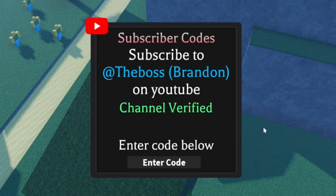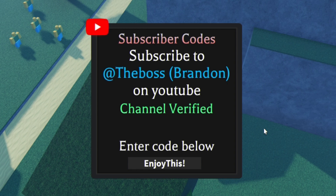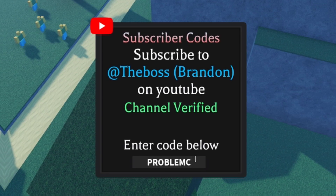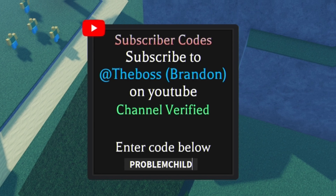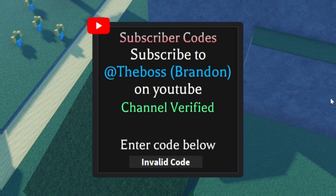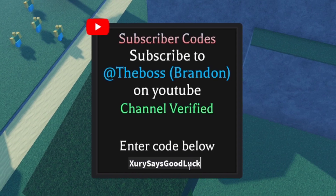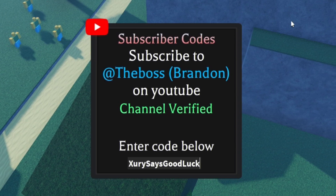Now enter the code ENJOYTHIS — E-N-J-O-Y-T-H-I-S — for a double XP boost. After that, redeem the code PROBLEMCHILD. This one is in all capitals — P-R-O-B-L-E-M-C-H-I-L-D. Next, redeem the code XURY — X-U-R-Y. This one will give you another double gems boost for 15 minutes, which is quite nice.